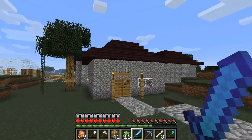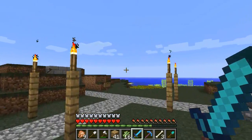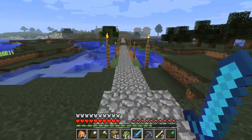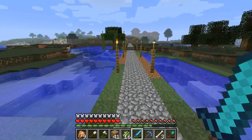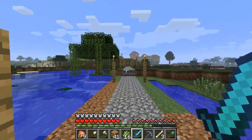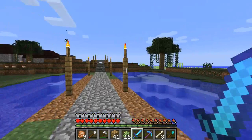First of all, here is my house. I'll go through the house in a moment to show you what I changed in there. But first, I don't know if in my last episode I had this huge path, but the torches on the side are new. It's good because it lights it up, it's easier to see, you don't really get lost out here.